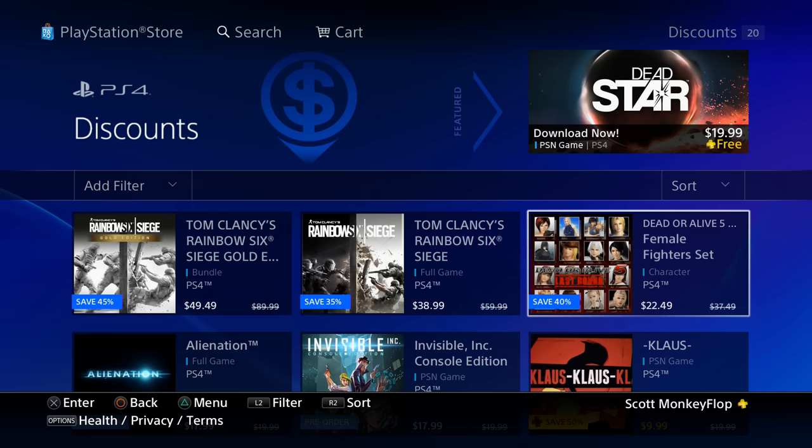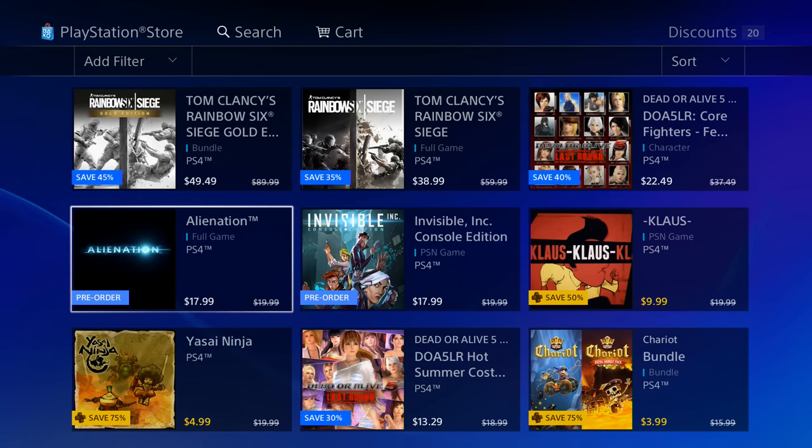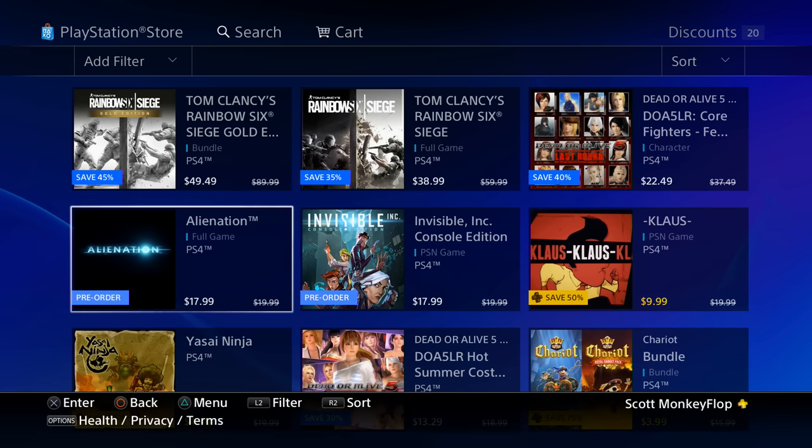We got a character set for $22.49. Before you go and spend money on Dead or Alive 5, I definitely recommend going and checking out the free version that is still available. See if it's your cup of tea, and then if you like it and want to purchase characters, by all means go for it.